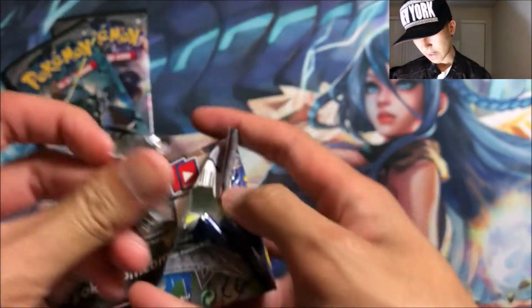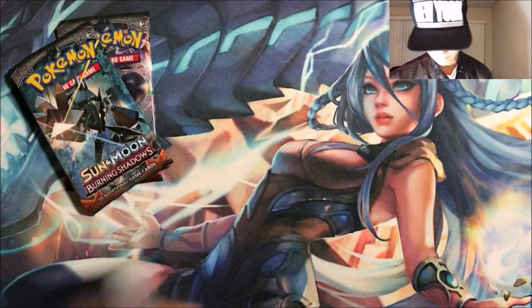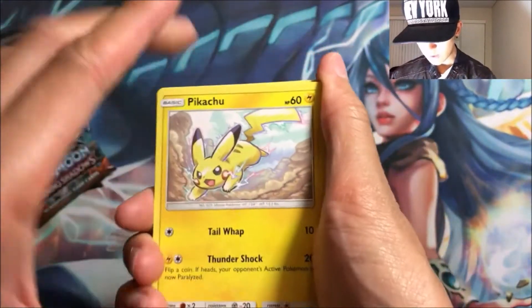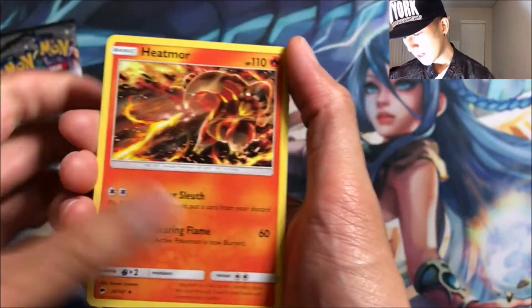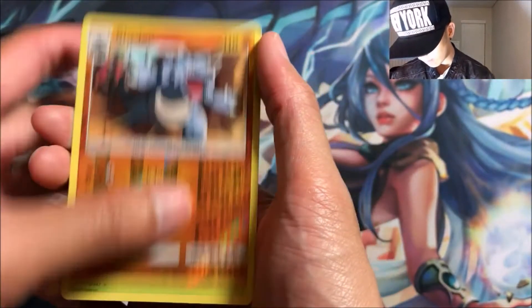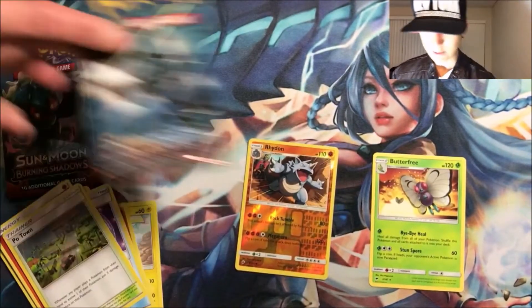Alright, so first we're opening up the Weedle pack. We got a Pikachu, a Pansear, Charmander, a Alolan Radix, a Porygon, Heatmor, Weakness Policy, Poe Town, a reverse Rhydon, and a Butterfree Normal rare. Alright, next up.